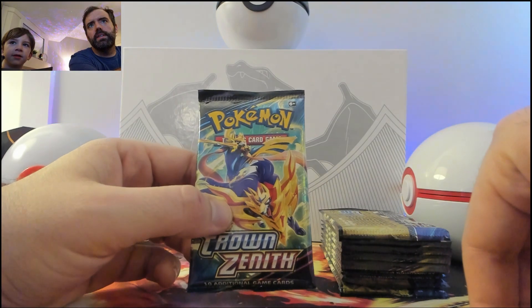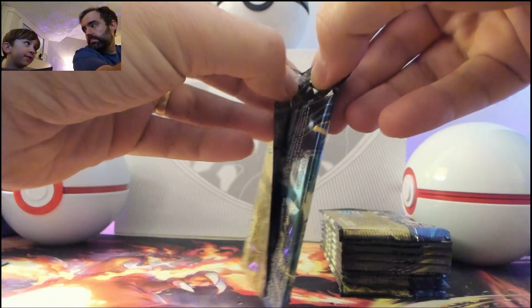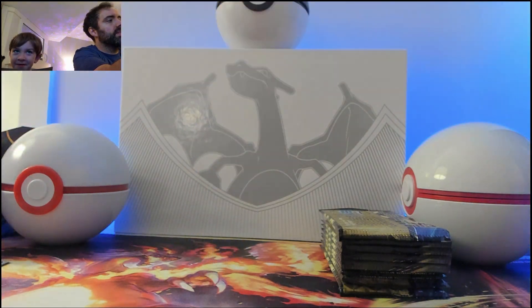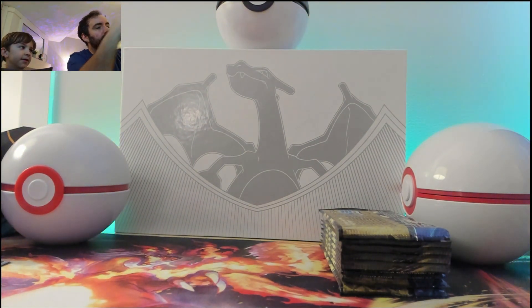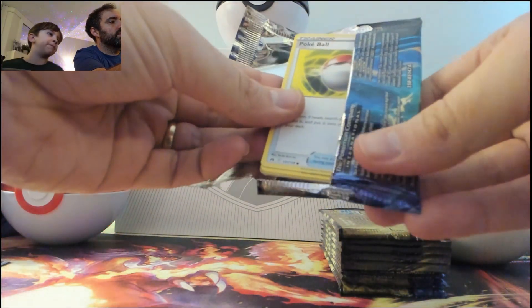What's this guy's name? Zamazenta — one of the Sword and Shield legendaries. There's two of them: Zamazenta and somebody else. Zacian — it's Zacian and Zamazenta. Zacian's the blue guy and Zamazenta's the red guy. Oh, cards are a little bent.